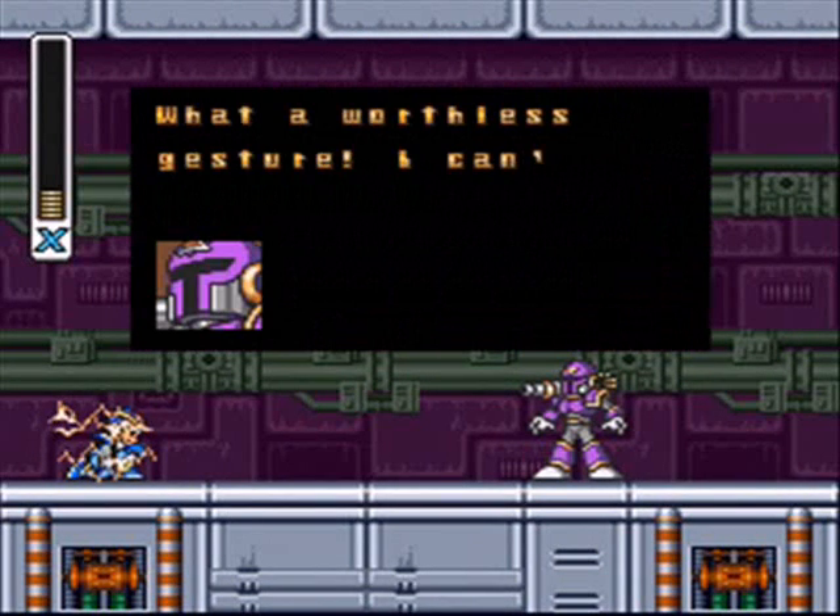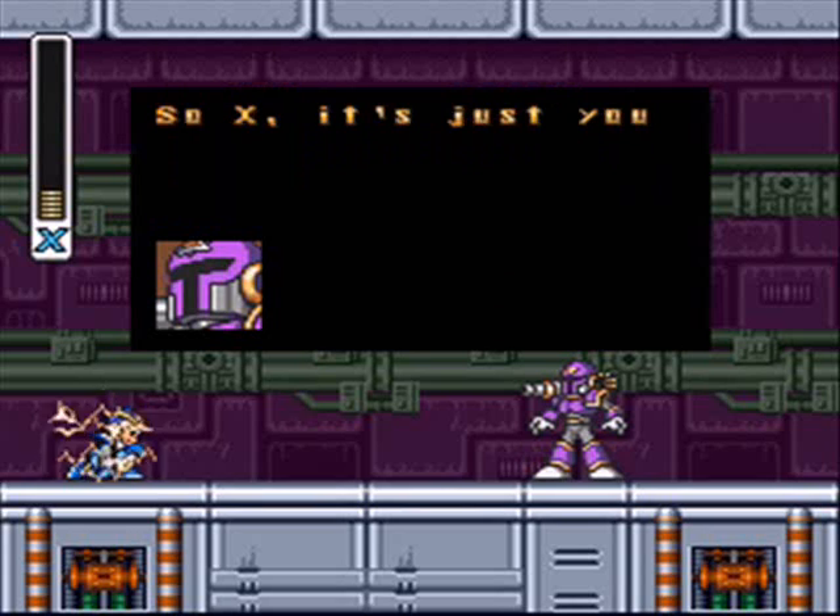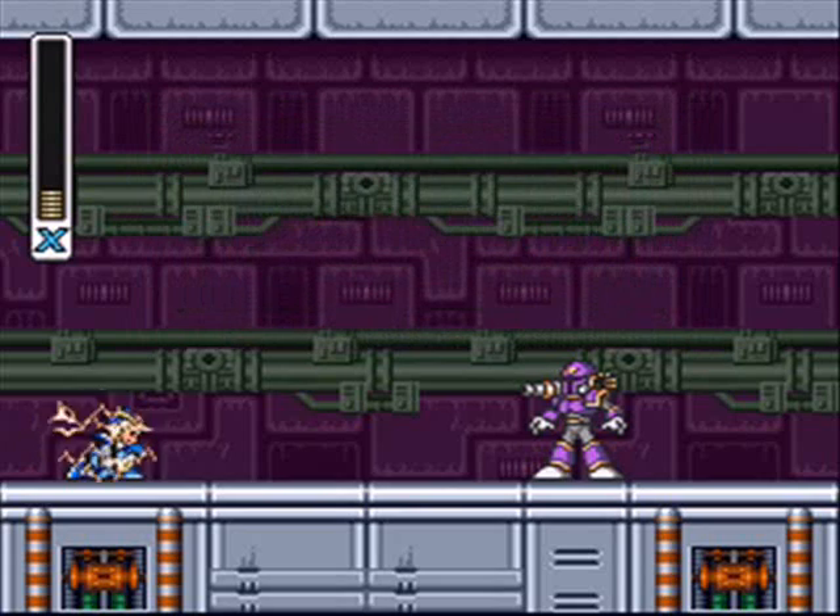Vile says it's a worthless gesture and that he can't be defeated so easily. So it's just X and Vile now, in part six.